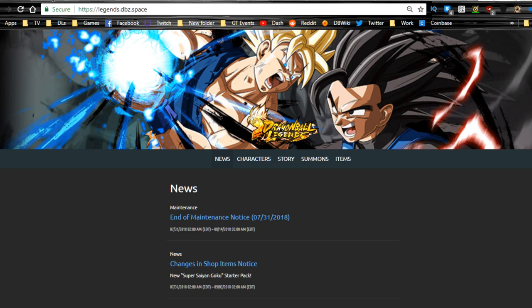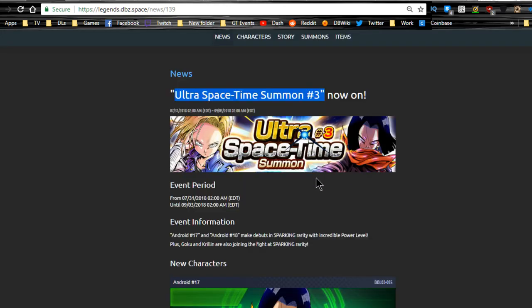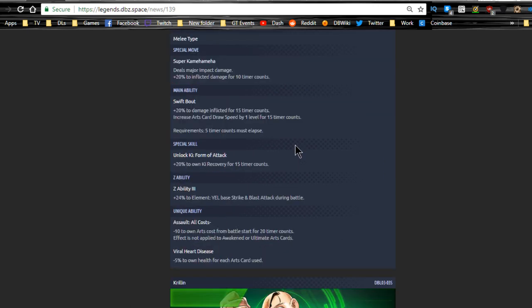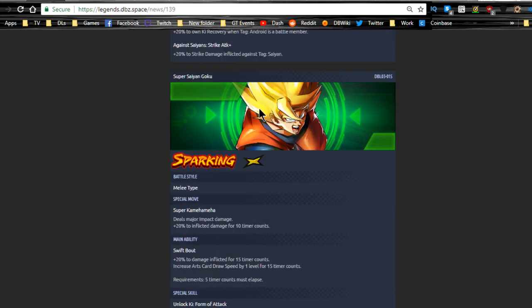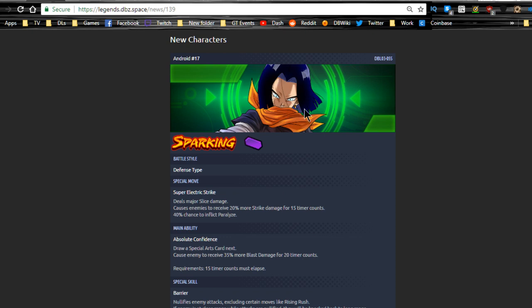First things first, the Ultra Space Time Summon number three is now on. You get a whole bunch of new sparking units — actually four new sparking units: Android 17, Android 18, Super Saiyan Goku, and Krillin. Krillin is an agility unit, so we finally got another agility unit. Goku is physical, Android 18 is physical, and Android 17 is purple.